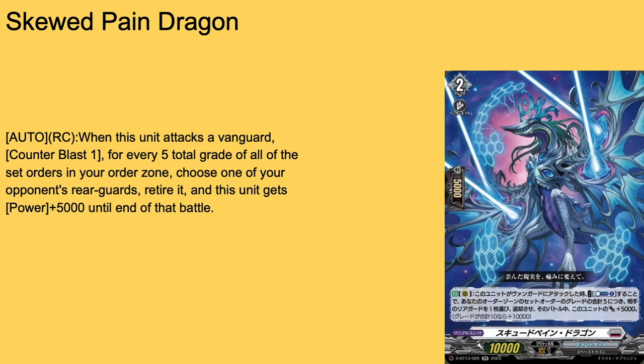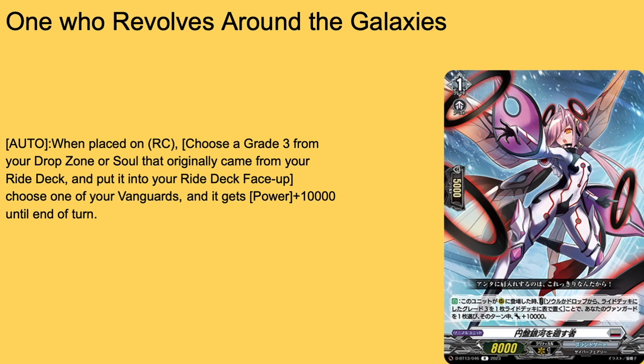Then we have Skewed Pain Dragon — new Brand Gate card from the episode. Grade two, 5k shield, 10k base. Auto rear guard: when it attacks, anger count plus one for every five total grade of all your set orders in your order zone — choose one of your opponent's rear guards, retire it, and it gets plus 5k power for that battle. So if you have ten grade worth of orders it's a 20k that kills something. It's a rear guard killer that gets numbers. Two-of or three-of if you choose to run it.